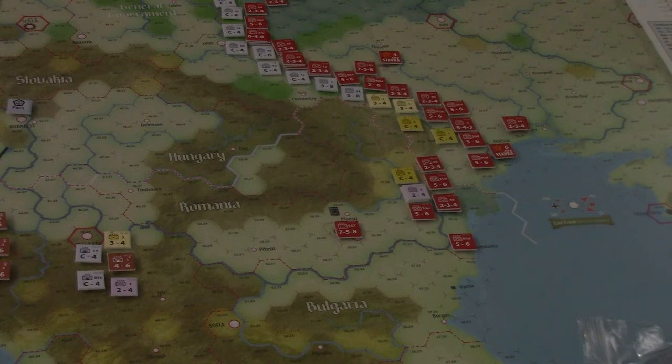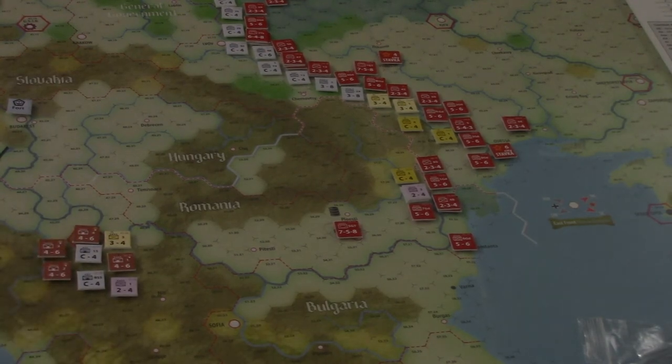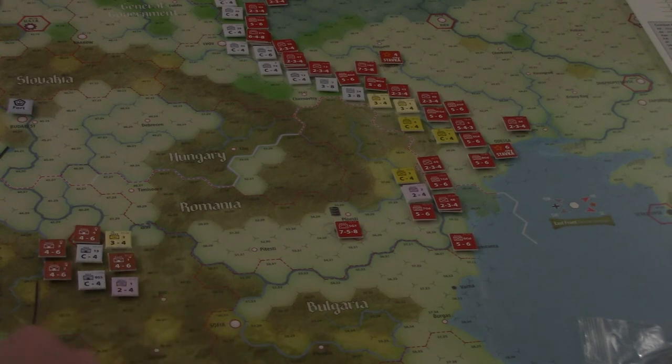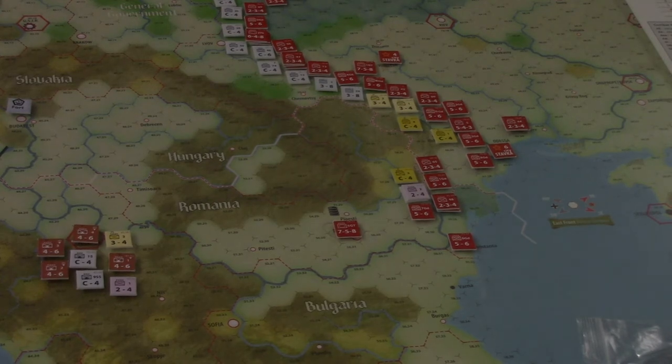Romania is going to collapse, and so will Bulgaria because of this situation. We captured Bucharest anyway, so they've got major supply problems. I also think we go into Belgrade and capture it — it won't put everybody out of supply because they can still count to Nis, but this is certainly going to cause supply problems eventually. Technically that's another victory hex, so we're up to six victory hexes — all for the Soviets, technically, if you count the Yugoslavian unit as Soviet.